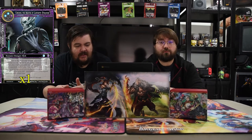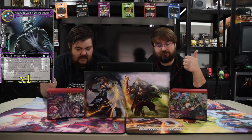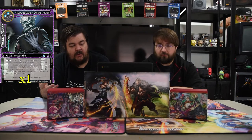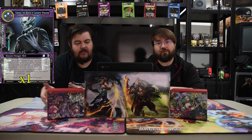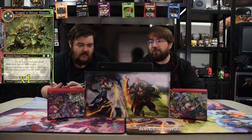The next stranger is Chronos, the Master of the Labyrinth — blue, blue, and black; a 10/10. On enter, and at the beginning of your turn, choose one that hasn't been chosen: your opponent can't play resonators, can't play chants, can't play additions, or can't play regalias. This card does a lot more work than you'd think, because choosing right on that turn just breaks things. Read your opponent and their deck.